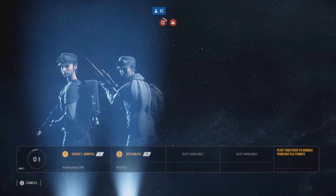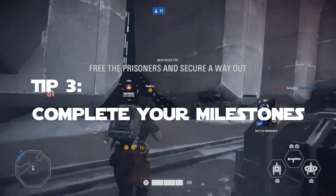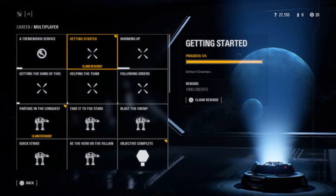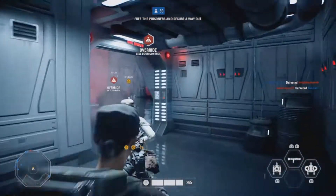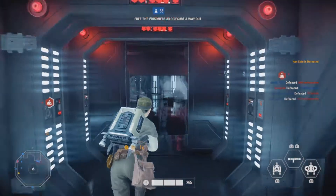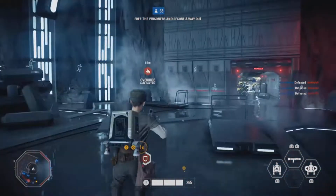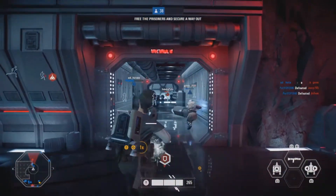My last and final tip on how to make credits fast in Battlefront 2 is to complete your milestones. I'll put a picture on screen showing some of the milestones. You can actually earn 1,000 credits just by completing milestones in the game. Some milestones give you 25 crafting parts, some give you 250 credits, and the challenges are really easy — just getting a couple of kills or some objective scores.